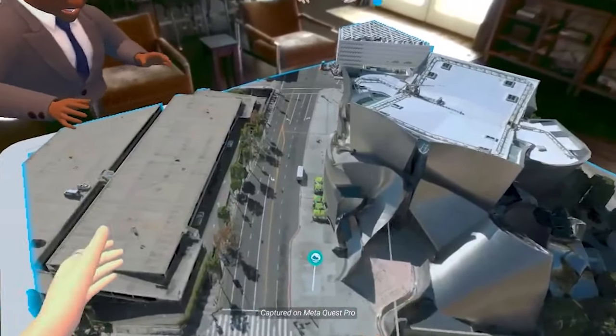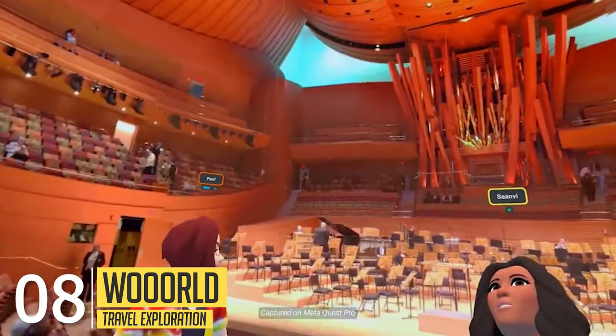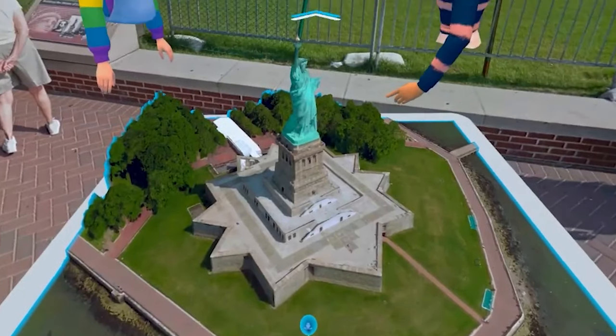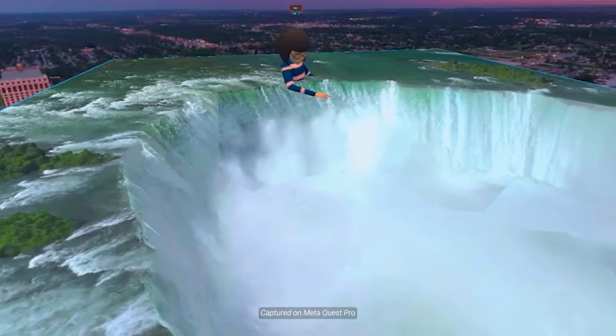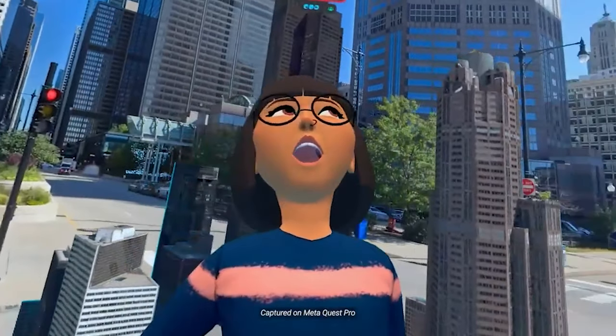One of my favorite free titles on Quest is World, a one-of-a-kind social platform bringing a 3D map of the world into your room. Alone or together with a bunch of friends, you can visit cities, landmarks, natural wonders, vacation spots and so much more. It even has AI power to narrate a tour about any topic, with pictures, reviews and articles.